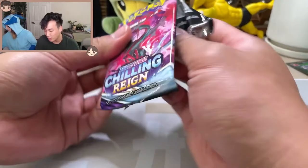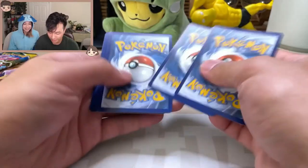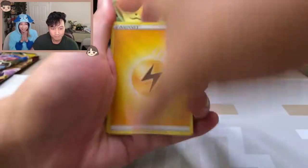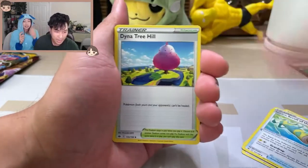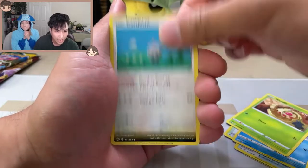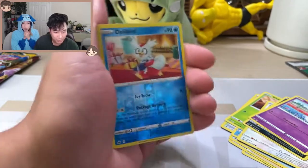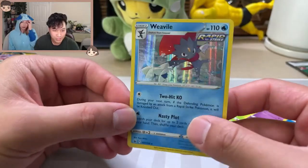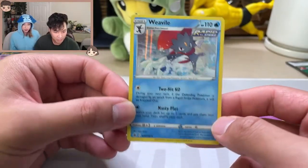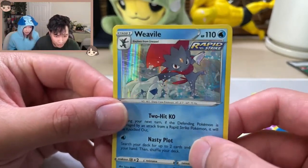Let's go Chilling Reign. We'll end on Evolving Skies, as always — you know how we do. From Chilling Reign: Agatha, Scroll of the Skies, Decidueye Hilt, Snorunt, Weedle, Castform, Qwilfish, Delibird. And on the back — Weavile in a holo rare! Nasty Plot. I like that art — that's awesome. A vertical holo, that's cool. I'm into it.